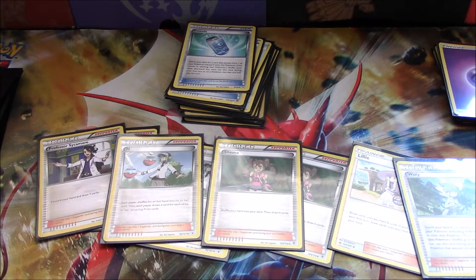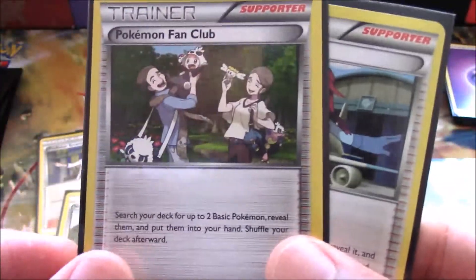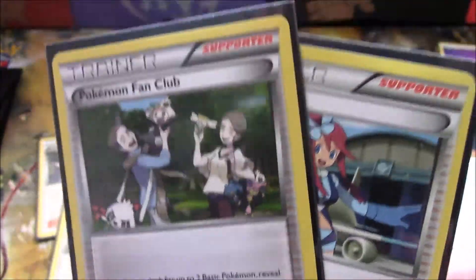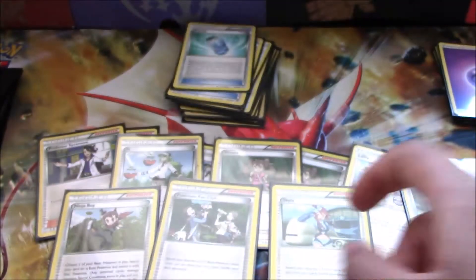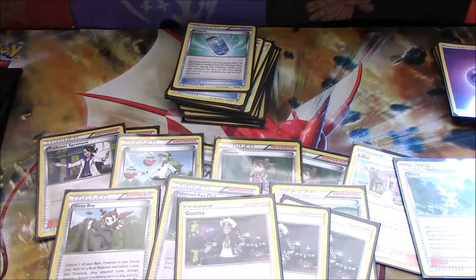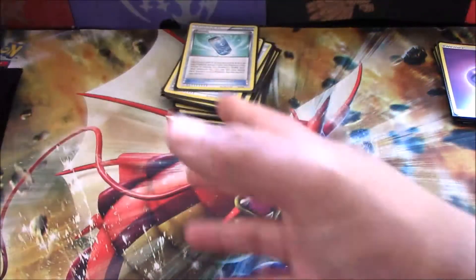We have a few one-off supporters. Ninja Boy: if we have a Ghastly to start, we can quickly Ninja Boy into Tapu Koko. Pokémon Fan Club: ideally you'd run Brigette, but since I don't have any, Fan Club is the next best thing — search your deck for up to two basic Pokémon, reveal and put them in your hand. Skyla: search your deck for a trainer card and put it in your hand, helping us get our Evosodas. And three copies of Guzma: switch your opponent's active with one of their benched Pokémon, then you switch your own.